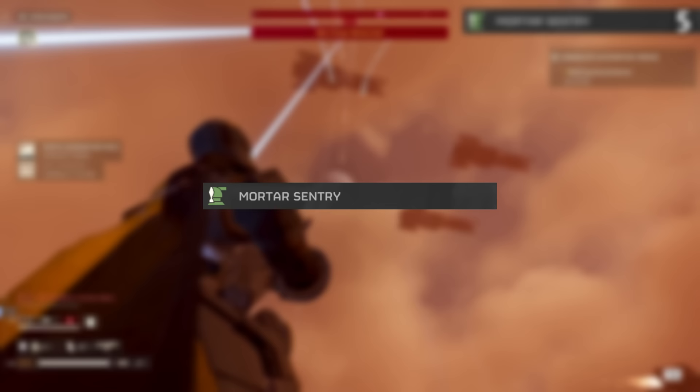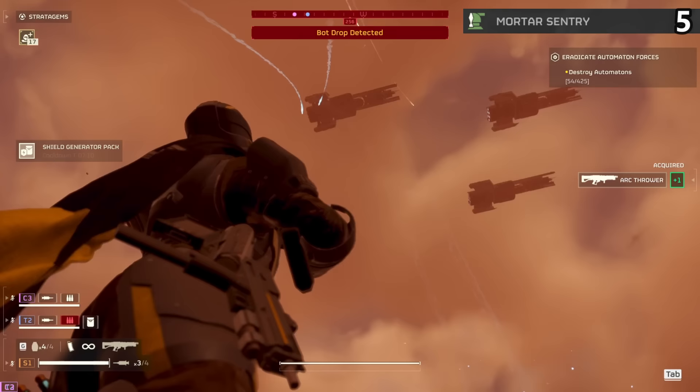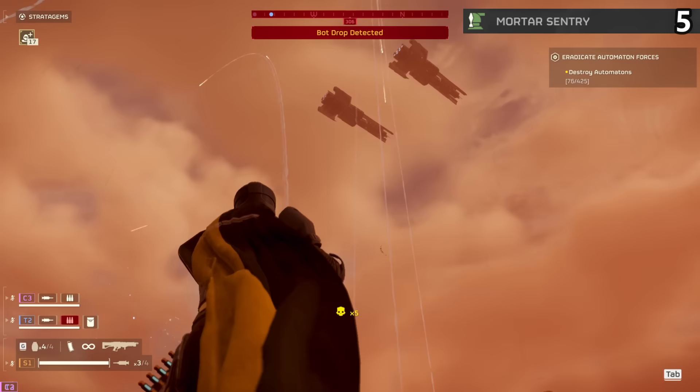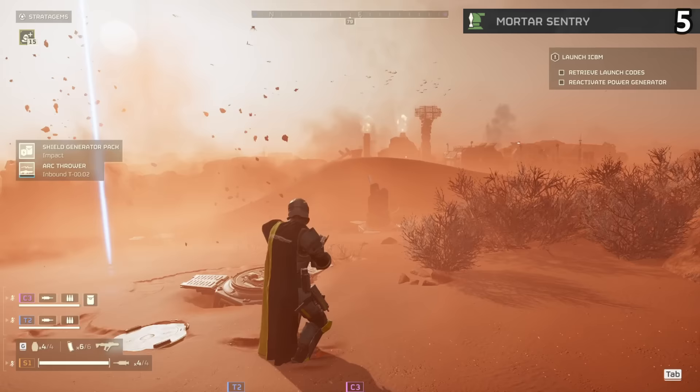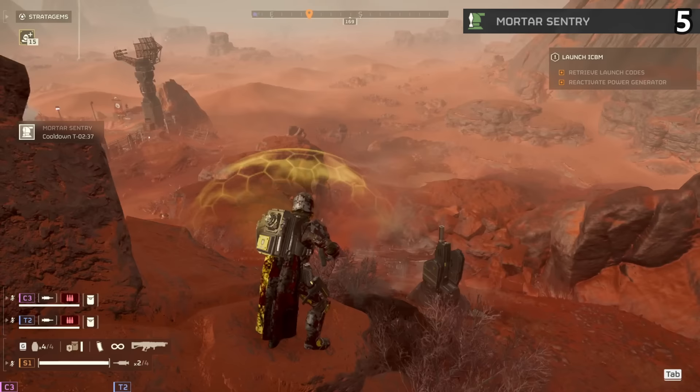The Mortar Sentry plops down and starts shooting out these large explosive mortars. What's really cool about this item is it has way more range than you think it does, simply exploding groups and larger targets from miles away. There's no better item for clearing out groups, as this has an absurd amount of ammo. Funnily enough, this is one of the very few items designed for automatons instead of bugs.